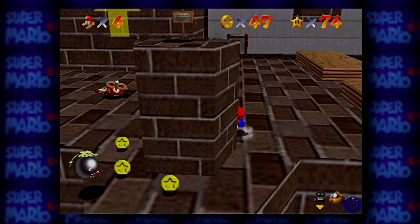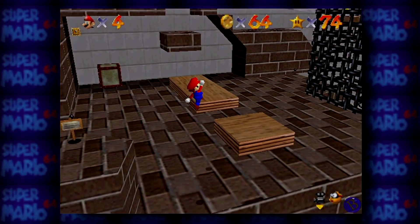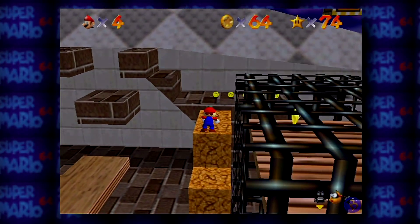There we are. That thing almost hit me. Run around, grab these coins. Jump up, because there's another block that gives a bunch. Look at that — we're already at 64. We haven't even hit downtown yet. We haven't even hit the hidden downtown village. It's crazy.